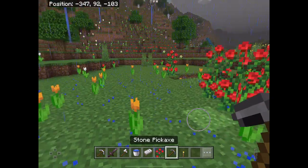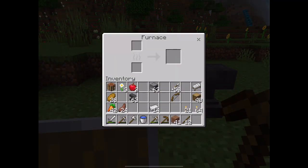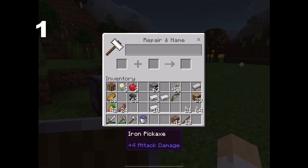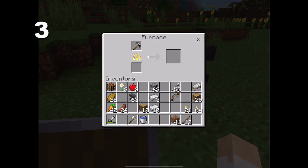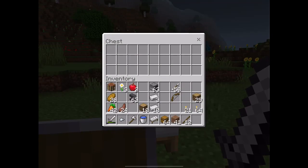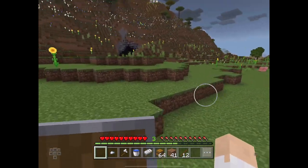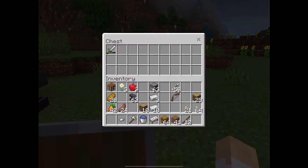Number 3: If you throw out used tools, think again. You can use your wooden tools as fuel instead of more valuable resources. As for others, there are three options: first, repair the tools with the material out of which they're made; second, combine the same tools on an anvil; and third, smelt iron or golden tools to get an ingot. What's more, you can put your used swords in a chest, so that when you die, you have that sword to defend yourself and recover your things, whether that be in a cave or somewhere else.